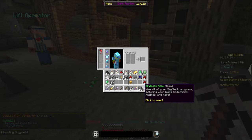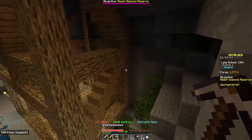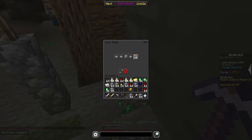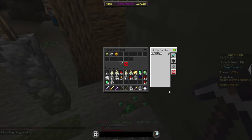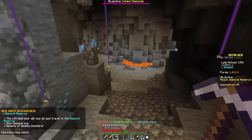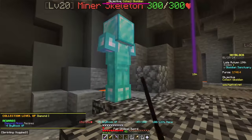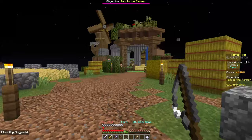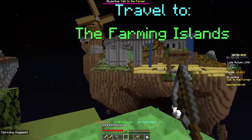I then got redstone two and emerald three, and crafted a talisman of coins. Because I've made some progress in the community hub on other profiles, I actually have more accessory bag slots than a new profile — but I only put three talismans in to keep this followable for anyone playing along. Finally I went down to the diamond level, got diamond collection one, and warped back. Let's head back to the barn and use the grappling hook to get a few more fairy souls.